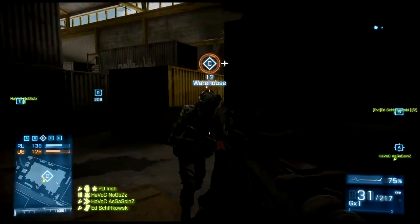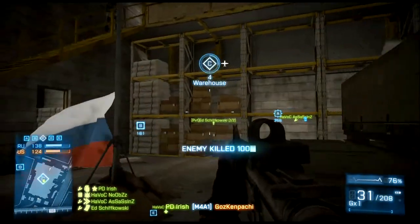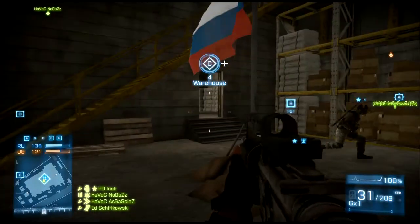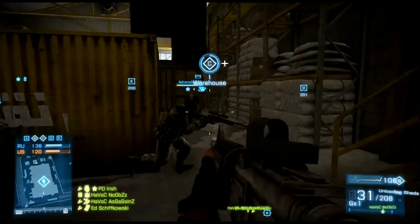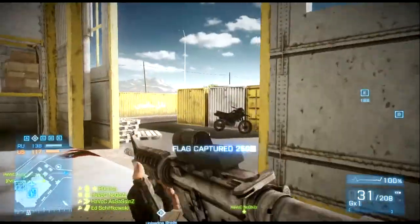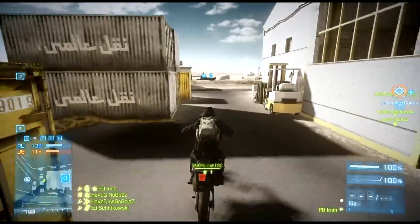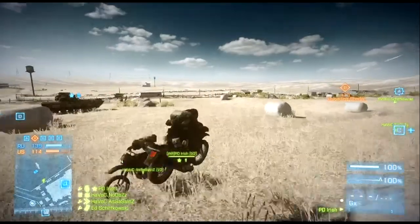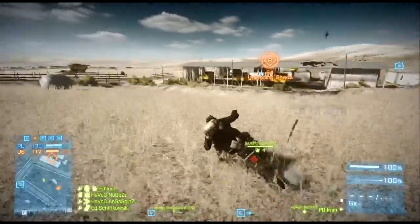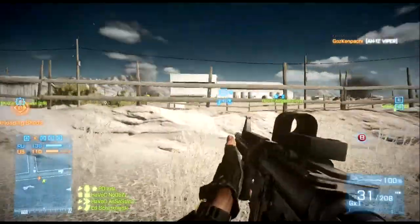So far I'm liking this map on Conquest. Savaland Pipeline is quite good on Conquest. I've played KSR Railroad — it's actually quite a lot of fun on Conquest as well. It's got the same kind of layout: two flags each with C right in the middle on the railroad bridge, which is pretty cool. The maps are KSR Railroad, Abandoned Flats, Savaland Pipeline, and — I completely blanked on the fourth one. I know that I like them all in general so far. The only things that have really annoyed me is the way people are playing.